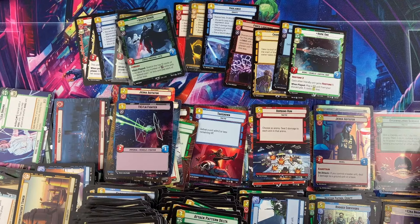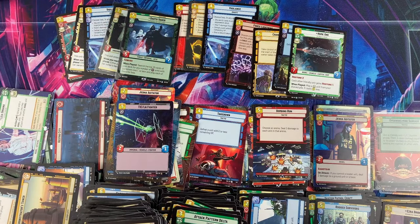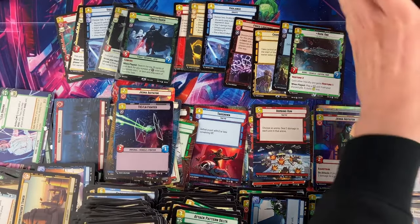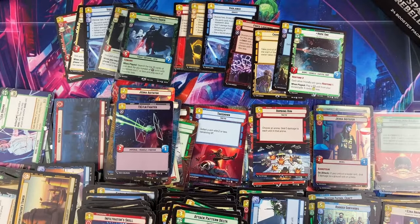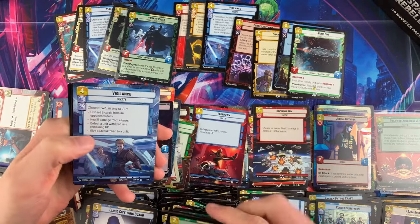We're halfway through the case. We have some duplicates — two Vigilances, two Falcons (though one is foil). The legendary spread is pretty good and pretty even. I'm going to bet we won't get every legendary — usually there's one or two missing. But we got Vader, and that's what matters. If you don't get Vader in your case, it's not a good case.